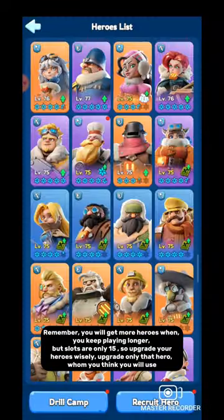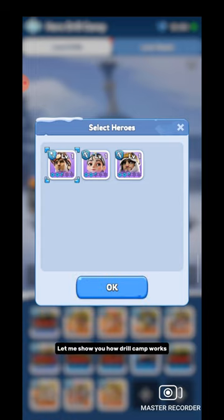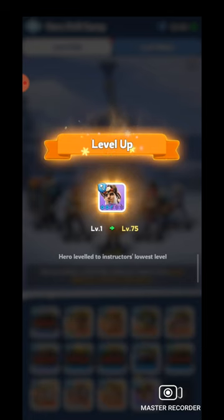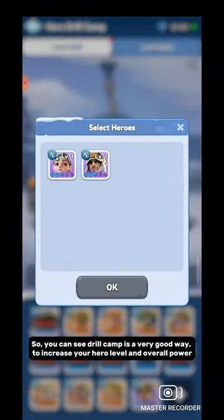Remember, you will get more heroes the longer you play, but slots are only 15, so upgrade your heroes wisely — only those heroes you think you will actually use. Let me show you how Drill Camp works. This hero was at level 1. I added him in the Drill slot, and immediately he became level 75. Level 75 is the level of the Instructor who is currently the lowest among the five. So you can see Drill Camp is a very good way to increase your hero level and overall power.